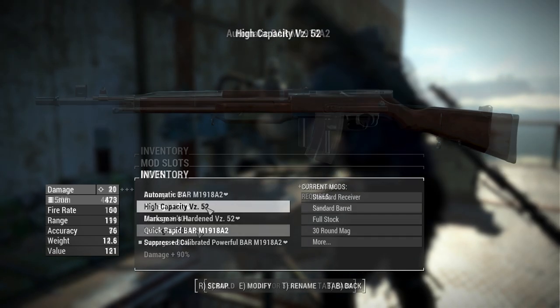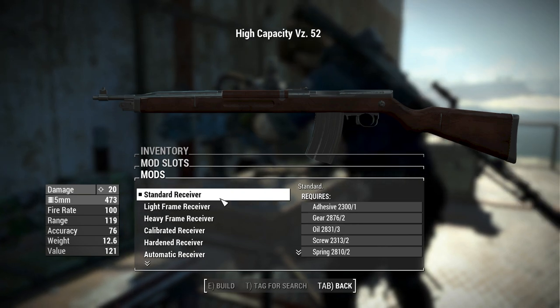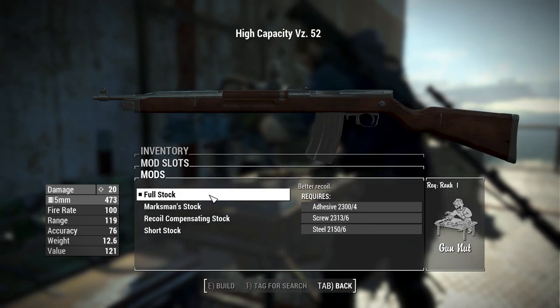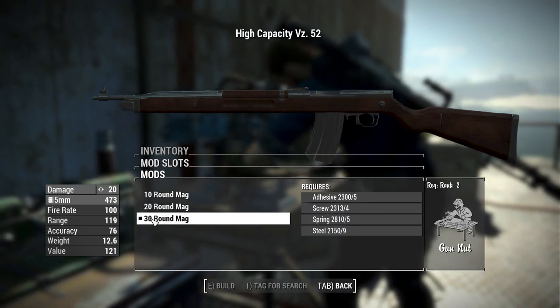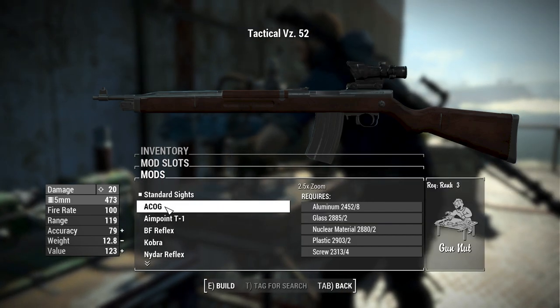For the VZ 52, receivers are the same — both semi and full auto variants. Barrels are standard, short, and long. Stocks include full stock, marksman stock, recoil compensating, and short stock. Magazines come in 10, 20, and 30-round options. For sights, you have all of the same sights as on the Browning.